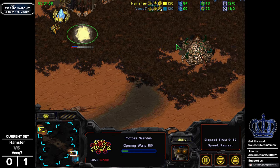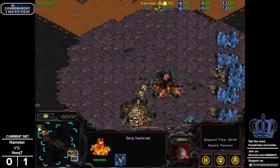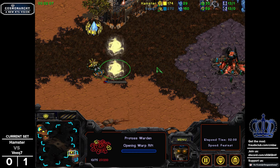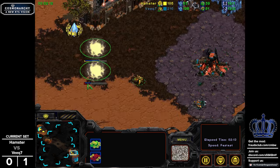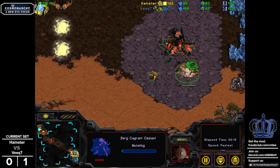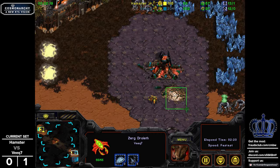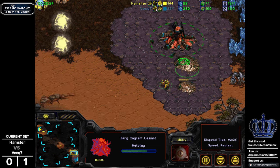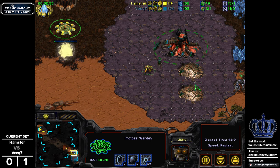We do have a proxy warden. Veek has gone for a greedy hatch first. His structure will be able to reveal this, especially since his worker has also seen it. He's going to need to pull workers. His den is actually coming - he went for a very greedy situation, going for a den. He's going to put down a circus, but he doesn't have an oval left to reposition it.